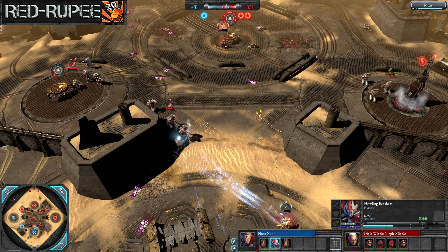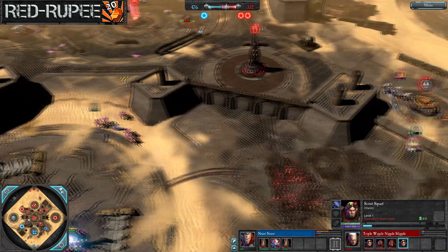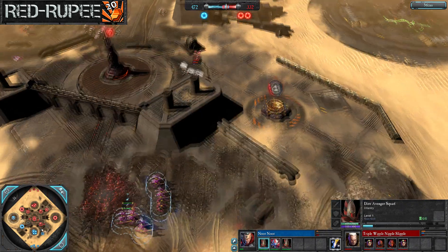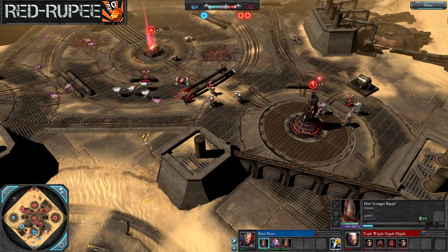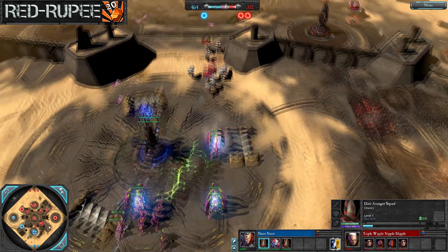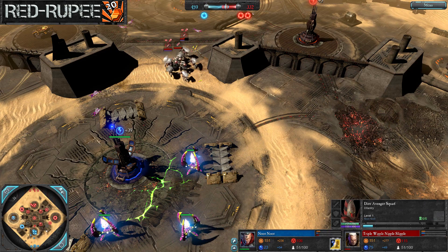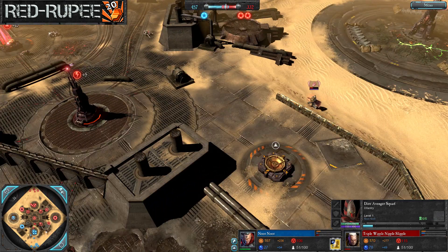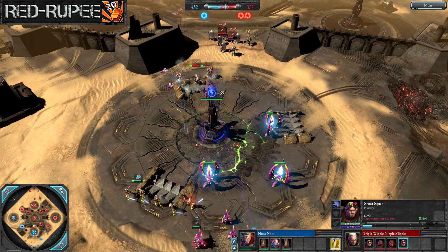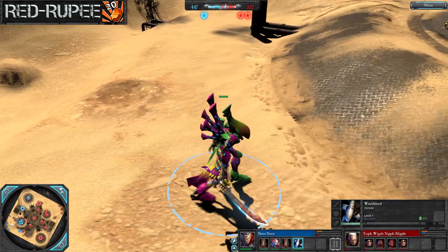Assault space marines jump in and force off the dire avengers, who have no grenade or spike to respond. The banshees are nowhere to be seen, still recovering from that well-placed battle cry — the special attack took about a third of their health off in one chunk. Scouts toss a grenade to route the warp spider exarch. The map is suddenly looking pretty favorable for the space marine, but the eldar generators have been up a while — a wraith lord is about two thirds complete.